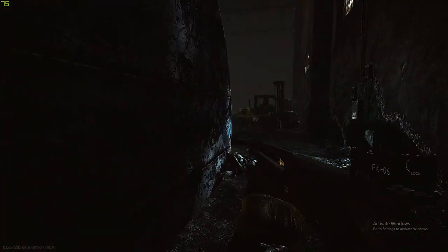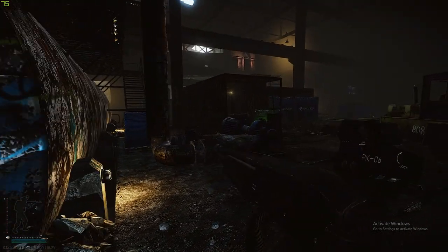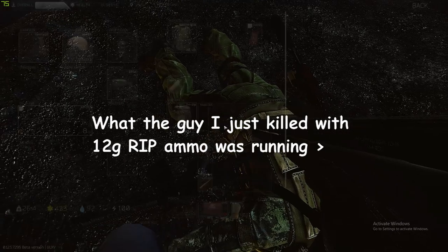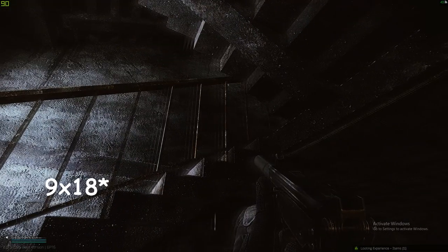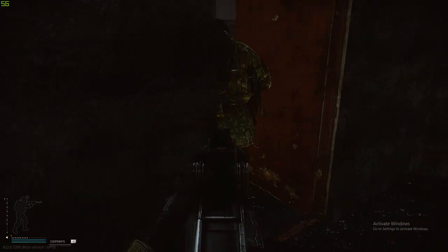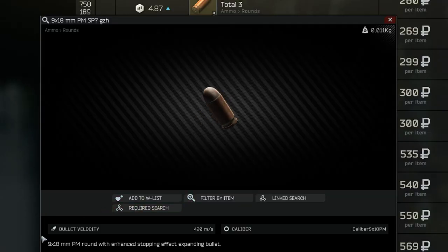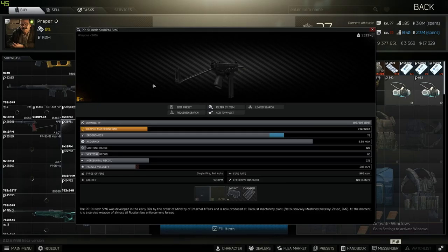And you only spent a minimum of about 40 thousand rubles on that ammo and that Keter. This is the best rat meta strat that you can afford. In all seriousness, this is a very viable strat that is very cheap and also very effective. I personally like to run the Keter with 9x19 SP7, as this ammo does black out a leg and an arm in one shot. The Keter itself is around 20,000 rubles, the 30-round mags are about 2,000 to 4,000 each, and the SP7 is about 100 rubles per bullet. You can get all the mags, the gun, and the ammo for less than 40,000 rubles.